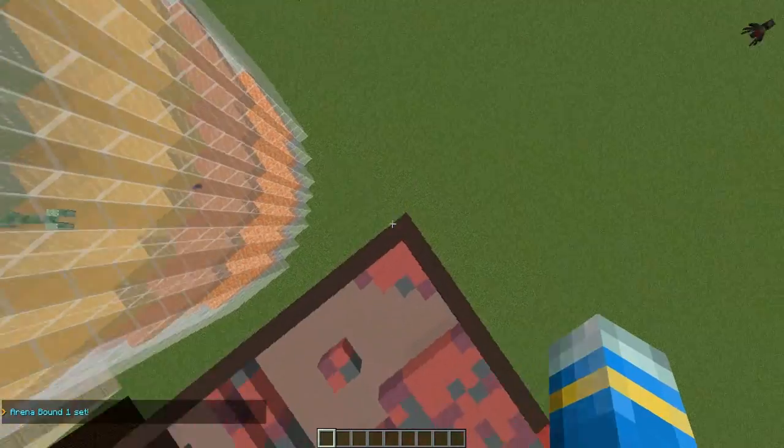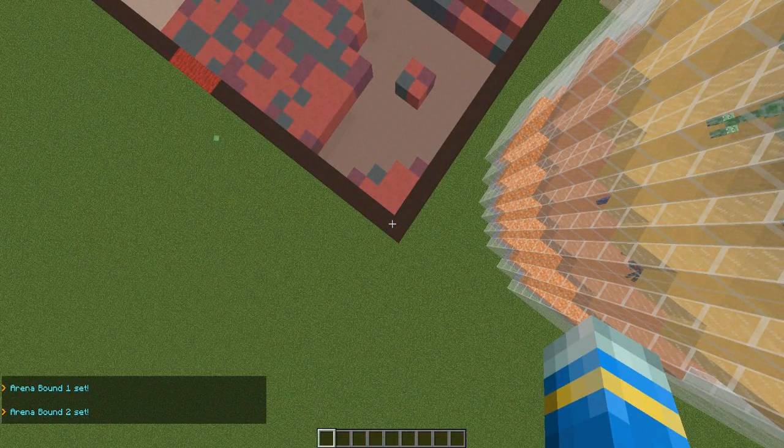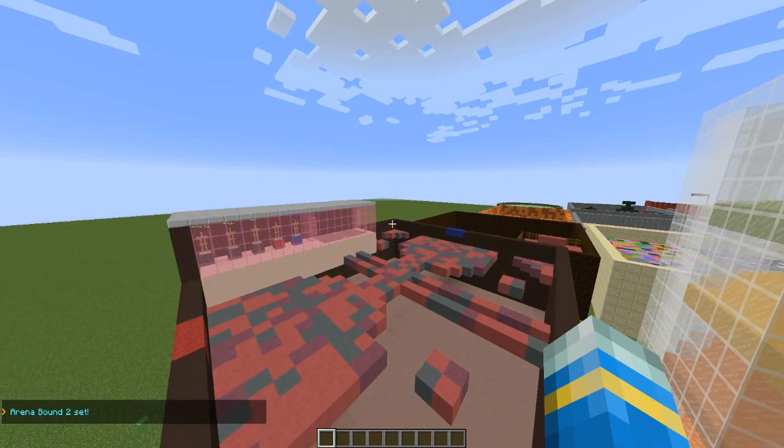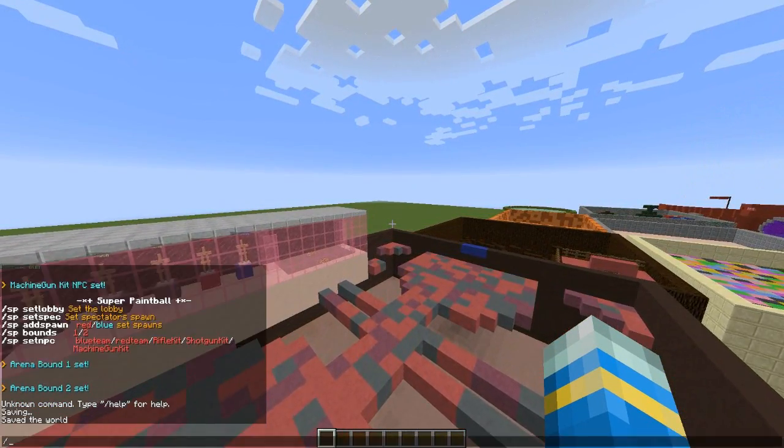Then fly up to the top corner and set bounds 2 — you probably want to be more accurate with this. And that's how you set it up.